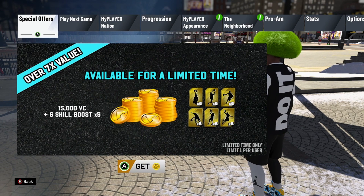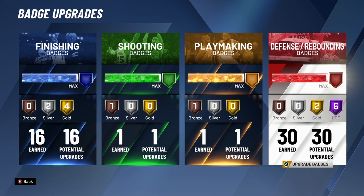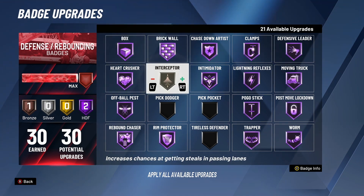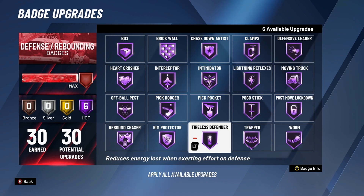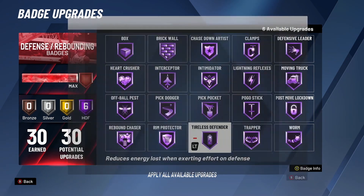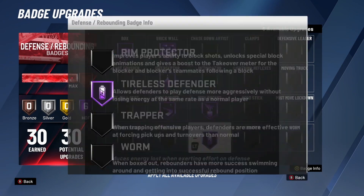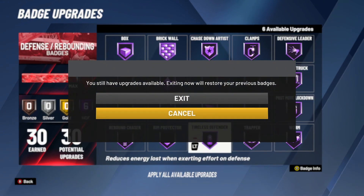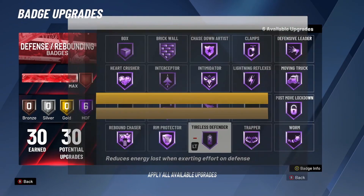Once you're loaded back in, go back over to progression and badges, then back to the same badge. All the badges have stuck and you have more available upgrades, so go ahead and apply those. Once you're done, it doesn't matter how many you have left over — just spam B and Y at the same time until you get that screen again. Sometimes you get it on the first or second try, sometimes it takes 15 tries. It can get kind of annoying. And there it is.